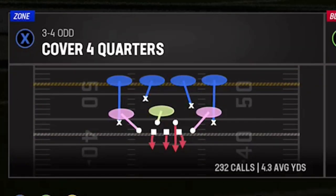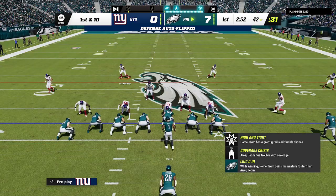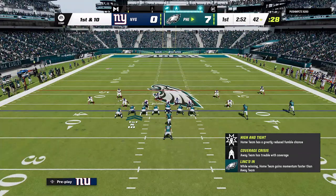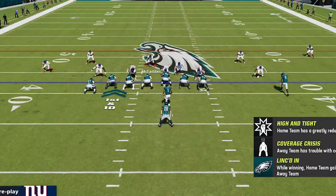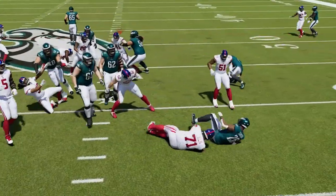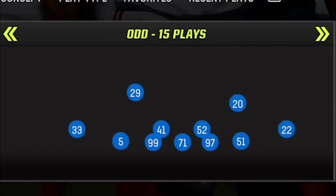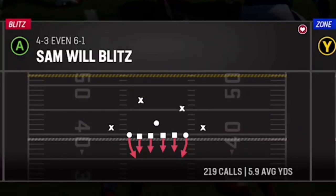On the defensive side, the first play I'm going to use is my cover four quarters run defense because my opponent is in a pistol formation. Anytime I see pistol, I'm thinking run. The defense this video is really about though is my Even 6-1. This is a formation I've put out multiple videos on since it was added back in Madden 20. The play I'm going to show you today is the Sand Wheel Blitz.